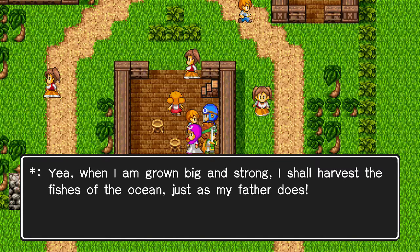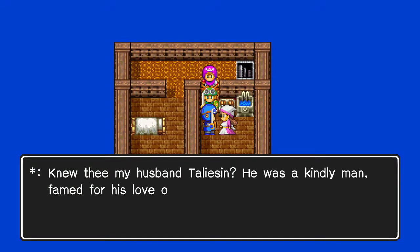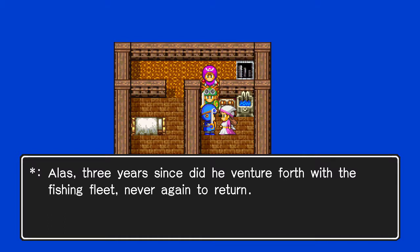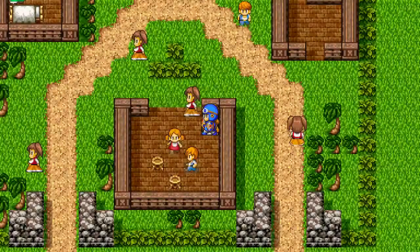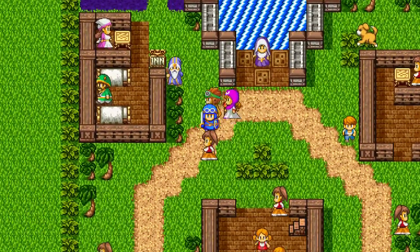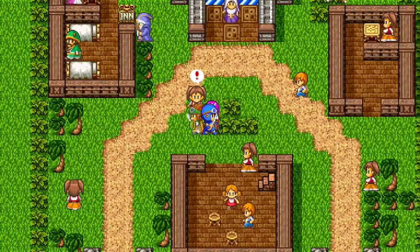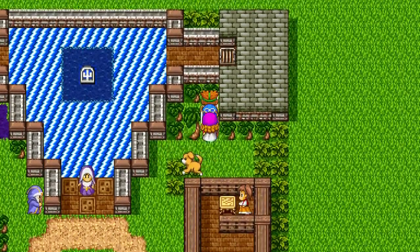A kid says when he's grown big and strong he'll harvest fish just like his father. Another NPC mentions Taliesin, a kindly man famed for his love of animals and dogs in particular — three years since he ventured forth with the fishing fleet, never to return. Something just doesn't feel right about these fishing trips. A woman says when spring has sprung her beloved Luke will return. Even these kids know how to talk all proper — it's so weird.